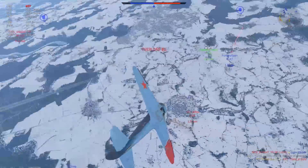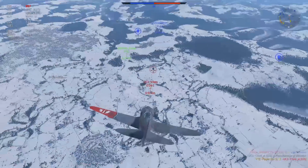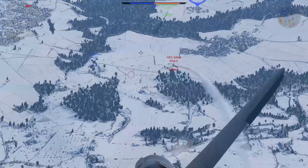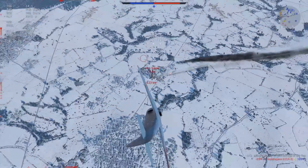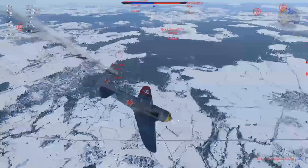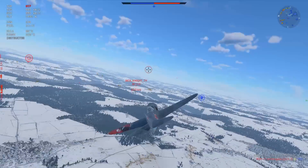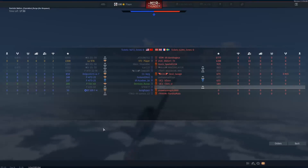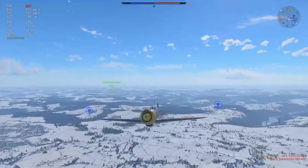We send him back to the hangar. Who do we want to go for now? The J21 is going vertical — he's right ahead of us. We just need to keep diving in this direction. I'm already going way too quick — I'm almost unable to get the shot in. Luckily we take his wingtip off, damage his engine a little bit, and he's going to go kiss the ground.